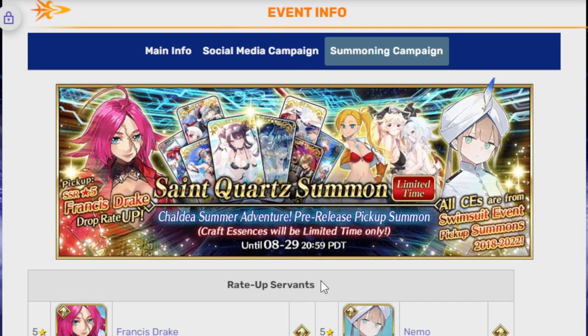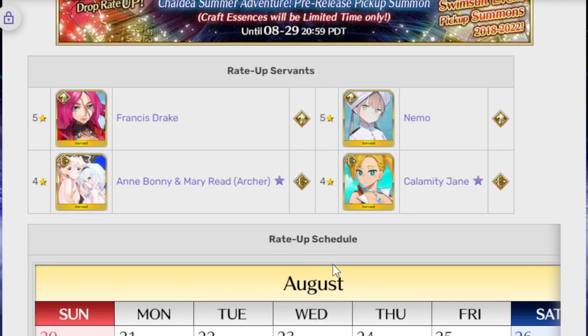This is a banner that likely a lot of people are going to end up skipping. That's just the cold hard fact of the world. This banner is going to be skipped, but I wanted to talk about the four units on it. So first of all, let's very quickly go over the two four-stars, which are the actual limiteds of the banner. Funny enough, Drake and Nemo are not limited, but Anne Bonny and Mary Reed, Archer and Calamity Jane, they are limited.